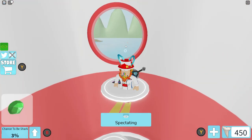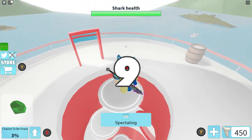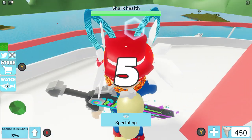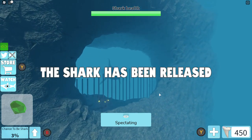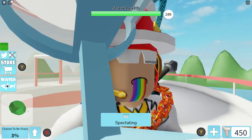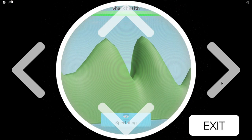I tried doing this whole next part in a VIP server and it did not work for me — if it was just myself alone in a VIP server, I could come out here and look at the sun to my heart's content and it did not work. So I recommend for this part, make sure you go into a public server and then come out here to the top in the lobby. Make sure you're spectating, otherwise it's going to just put you into the game. Find this little telescope right here.